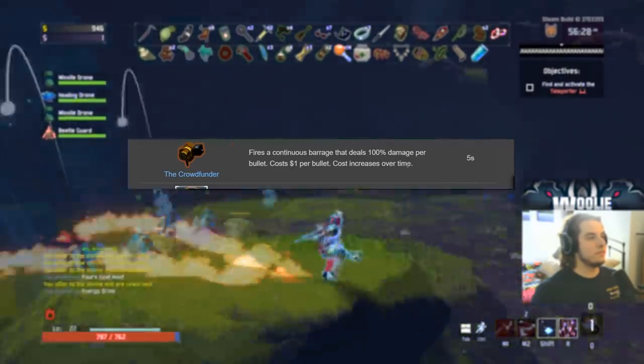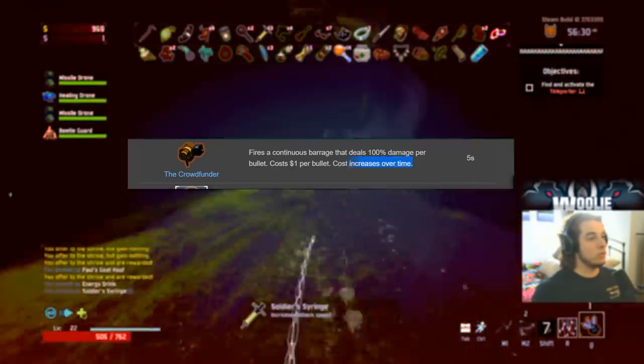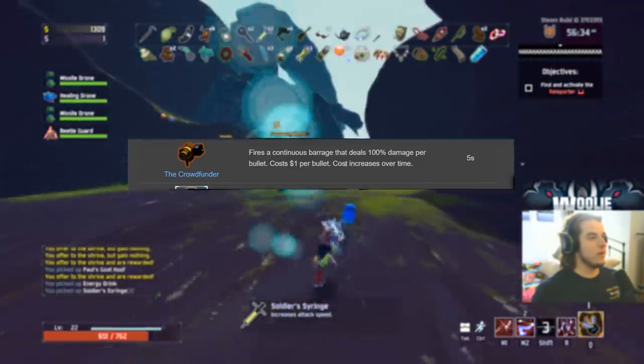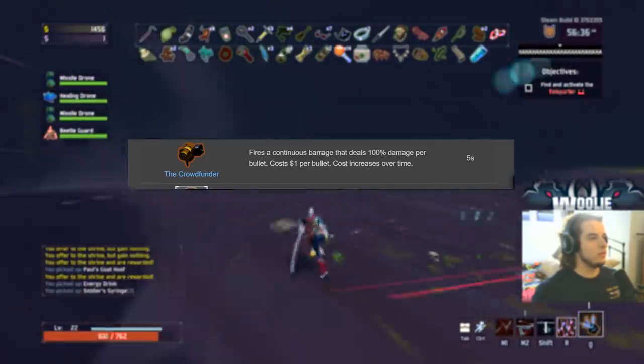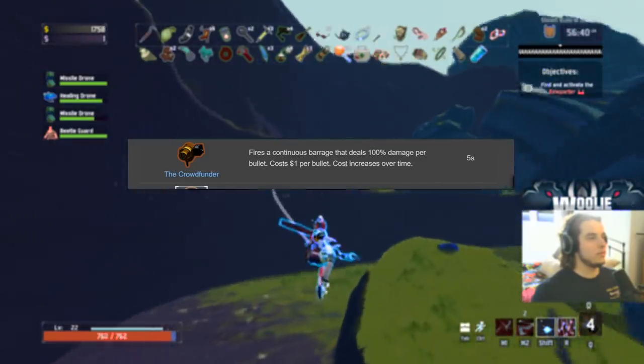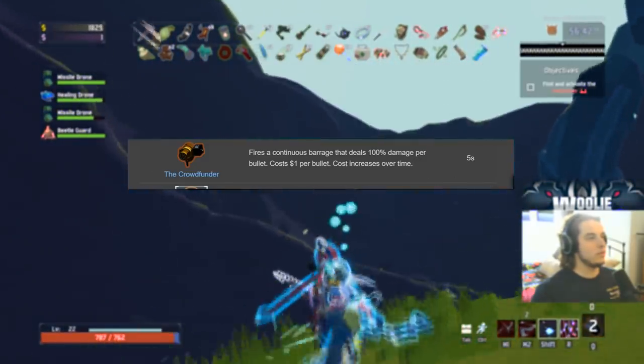Crowdfunder — if you're stacking on-hit effects, it's a B because it does proc your on-hit effects. However, it takes way too long to wind up to a good DPS amount. D if you're not stacking on-hit effects — the damage just isn't justifiable. B if you are, D if you're not.